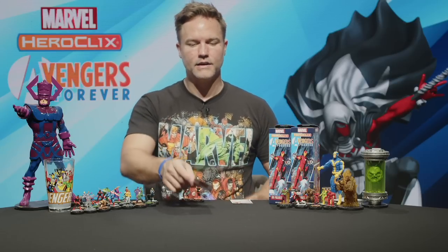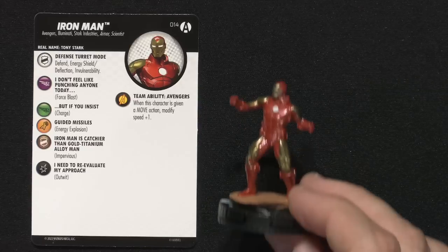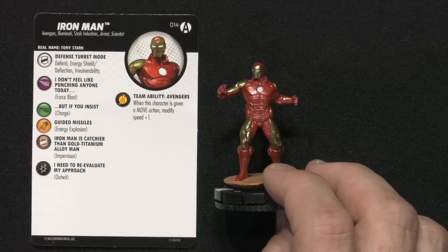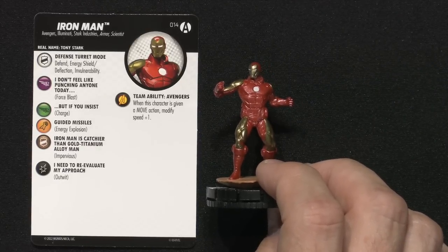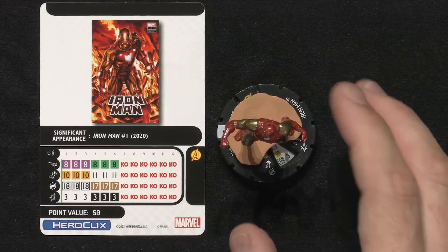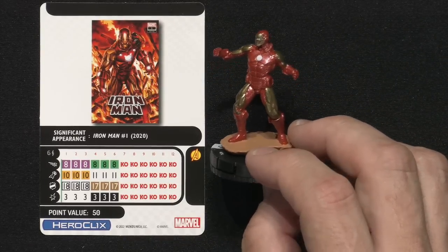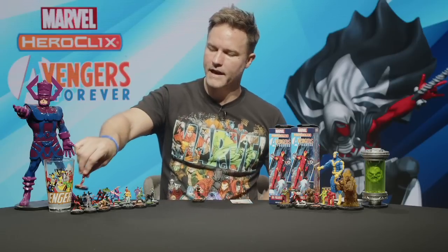Iron Man — set number 14, Avengers, Illuminati, Stark Industries, Armor and Scientist. Defense Turret Mode: Defend, Energy Shield Deflection, and Invulnerability. Defending with an 18 defense — not too bad, though it'd be nice to see a 19 if you're building a character around utilizing Defend. We've seen some figures in past sets do this same kind of thing. Man, we have a lot of heroes over here and way less villains — I hope we start yanking some villains out of these boosters.